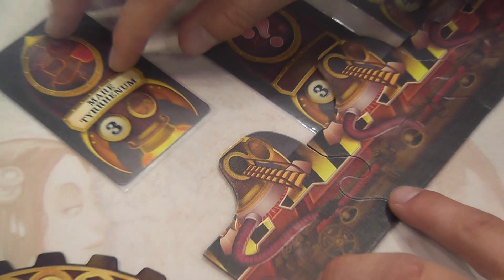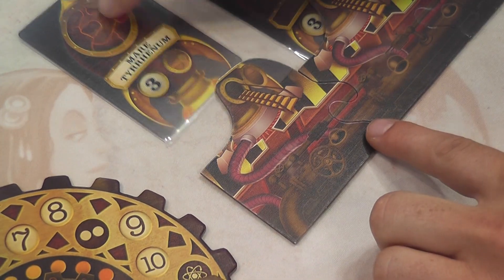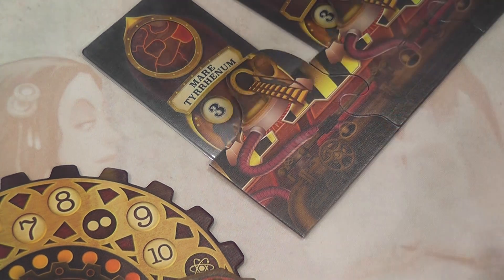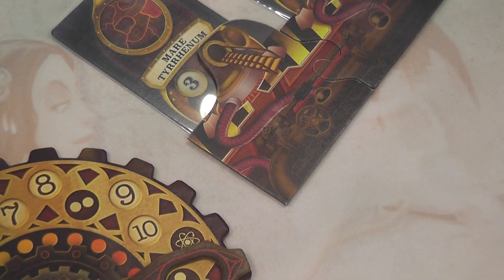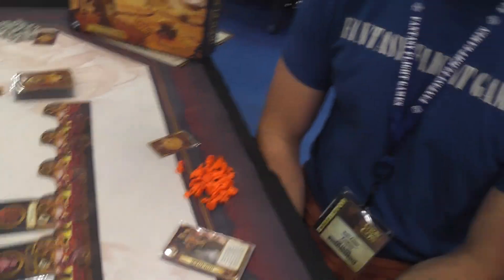Another neat touch is that the punch-outs are actually upside down, so the sharp edge faces up, allowing cards to slide underneath them easily. It's a nice little design detail.